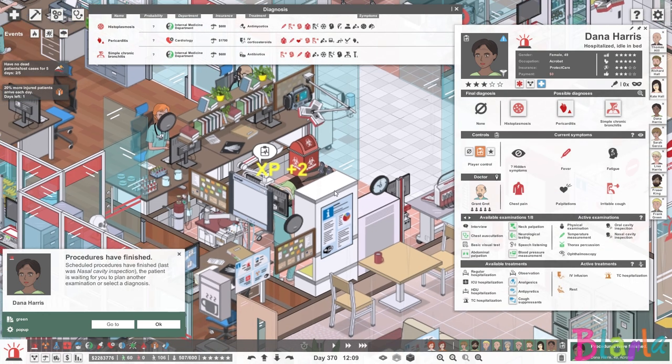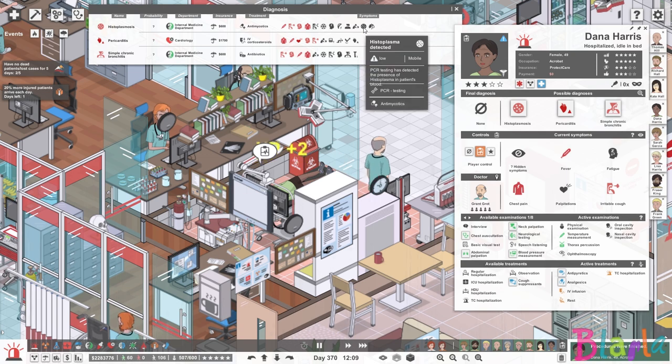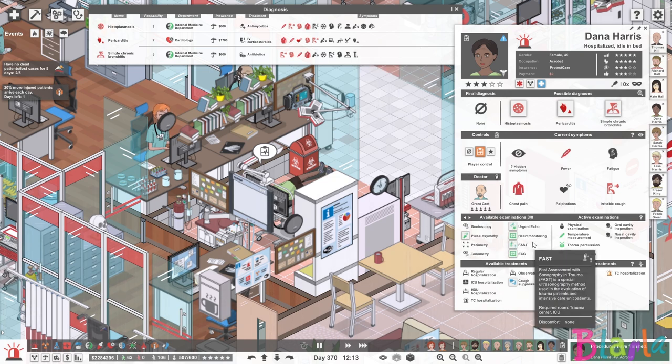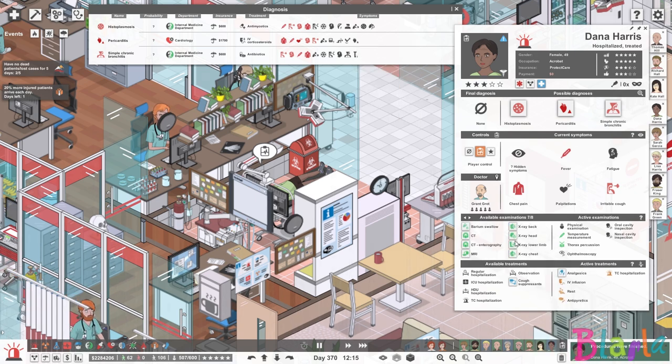Dana is still very much here and we have to try and work out which of these diagnoses it is. Let's just deal with her temperature and chest pain. PCR — this is the one we had to remember — it's probably this. Let's get her in for the angio CT. Let's get that done. I'm pretty sure it was Dana.